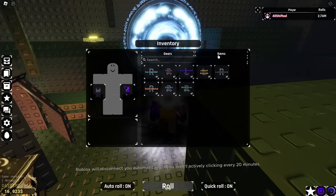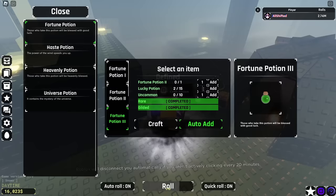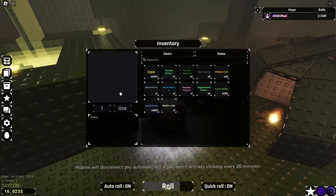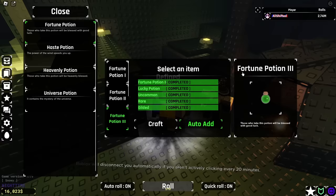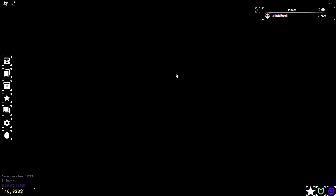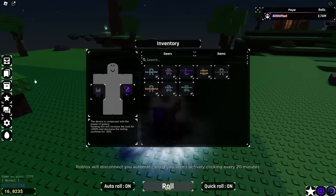Do I have a Fortune 3? Fortune 3 — I don't. Well, Fortune 3 auto-add. Let's get the potions in here. We gotta add the Fortune 2. Now we gotta get uncommon — we gotta remove our gear. Everything's crafted. Now we just wait until it's rainy. I'm also gonna equip back the gauntlet because I did remove it.